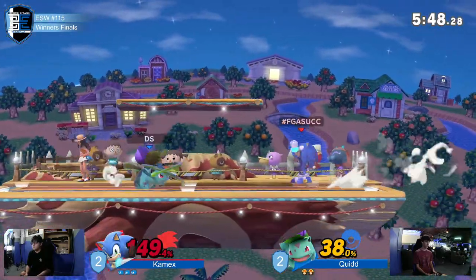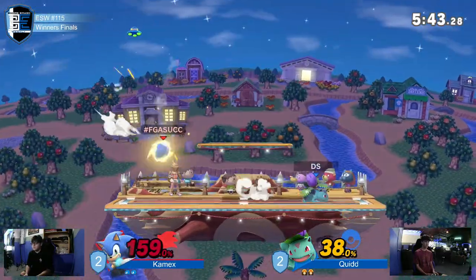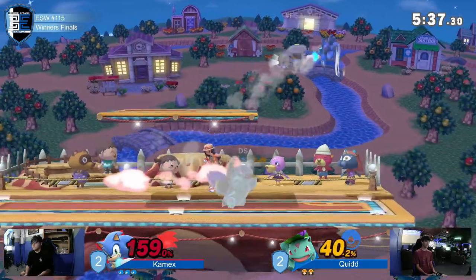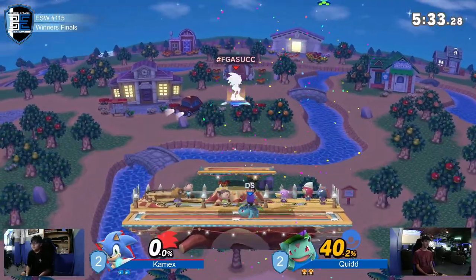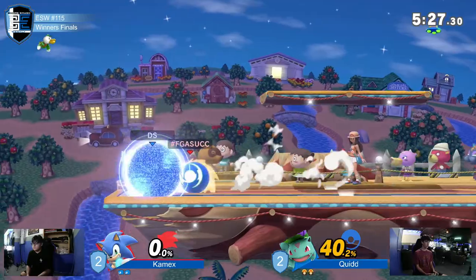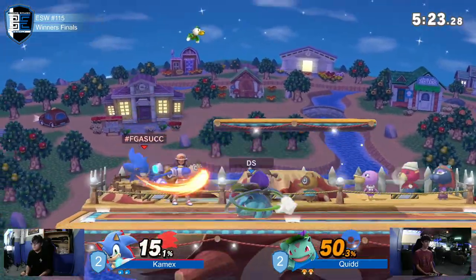Kamex actually doing it well right now. 149% — I don't know why he's approaching right now, honestly. I'm pretty sure the last time they played, Quidd won in game five, and I want to say it was loser's finals. How is that how Quidd took the start? Why, of all things, did spamming spot dodge in the middle of the stage do it for him?